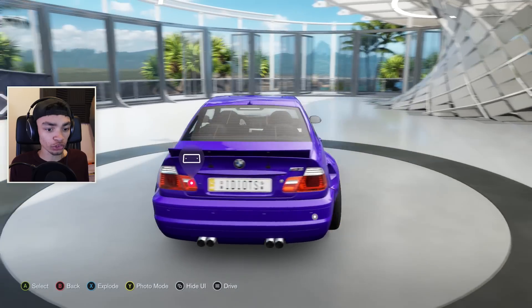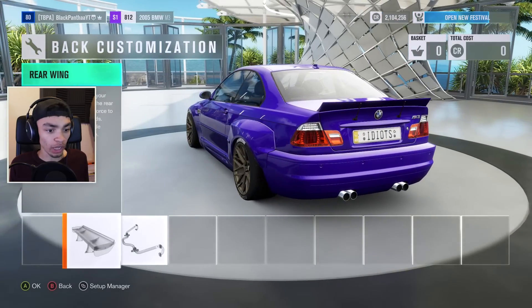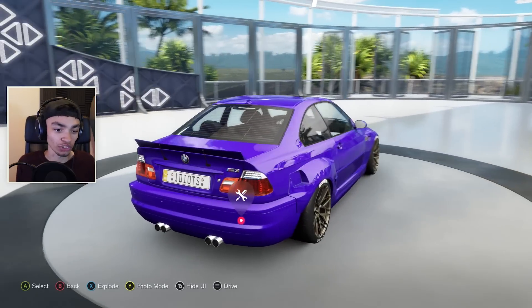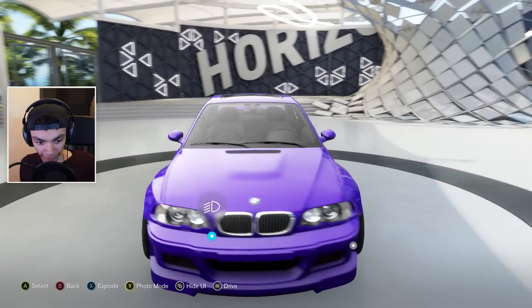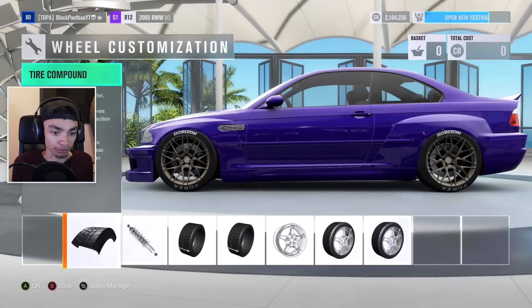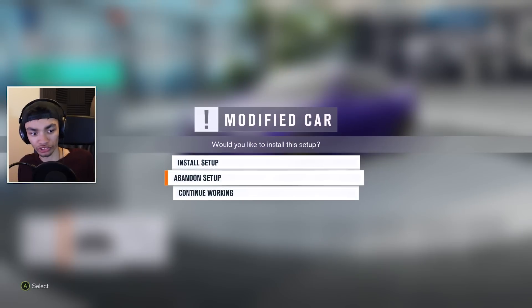I'm installing that bad boy again. I'm not too sure if there are any rear bumper options, but we're gonna go in here. We've got the wing option because we need to actually go into the body kit and do the thing. We don't have side skirt options yet because we need to go into the body kit. I pressed the wrong thing — stock, revert, abandon.